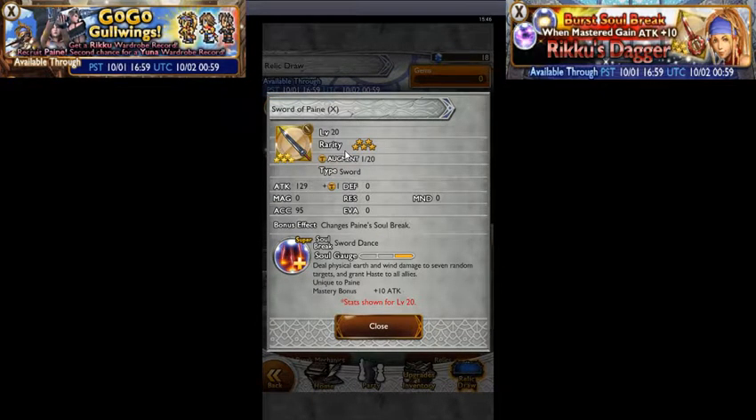Next up we have a new one — Sword of Pain. It's a sword with Attack 129 plus one augmented, Accuracy 95. Changes Pain's Soul Break to Sword Dance: deals physical earth and wind damage to seven random targets and grants haste to all allies. That's pretty nice — it's a haste target that also deals damage. Pretty cool.